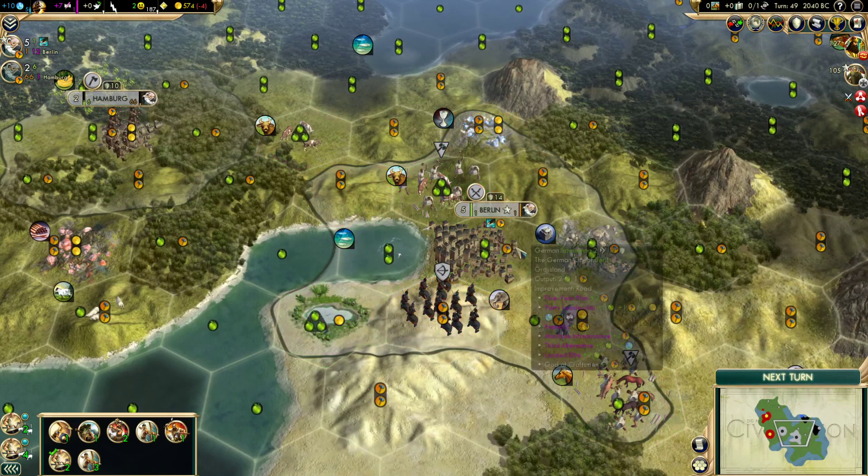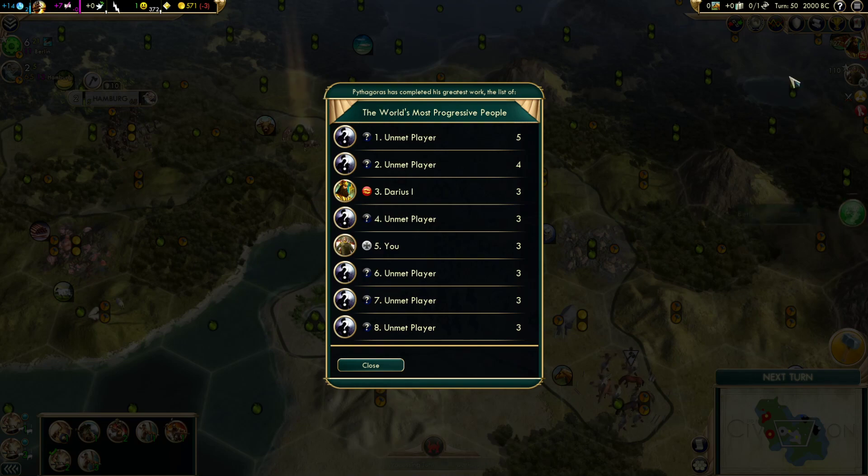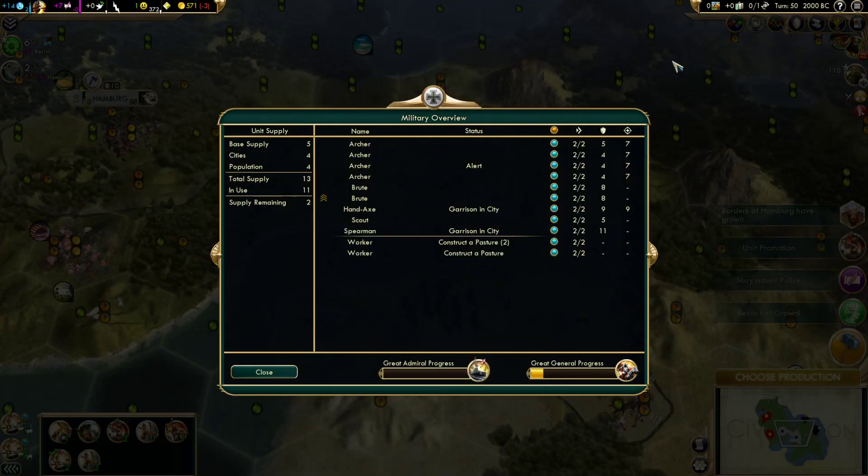About to grow here and spit out a library. So, the unit cap — let's talk about that for a second. You go into military overview. You get a base supply of five for playing the game, two for every city you plop down. This is part of the reason why you want to grab more cities. Population contributes half — half of your total population. So the fact that this says four means our total population right now is either eight or nine.